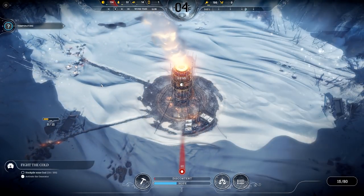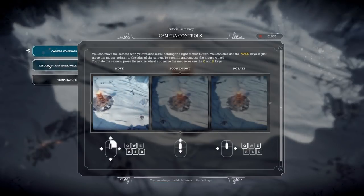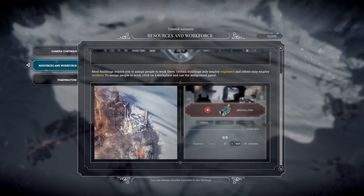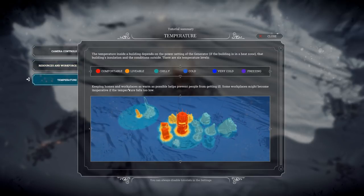This is the area the generator is providing heat to — temperature camera controls are pretty simple. Resources and workflow are also pretty standard: coal, timber, steel, steam gauges, steam cores, raw food, and meals. The temperature management is super cool though.